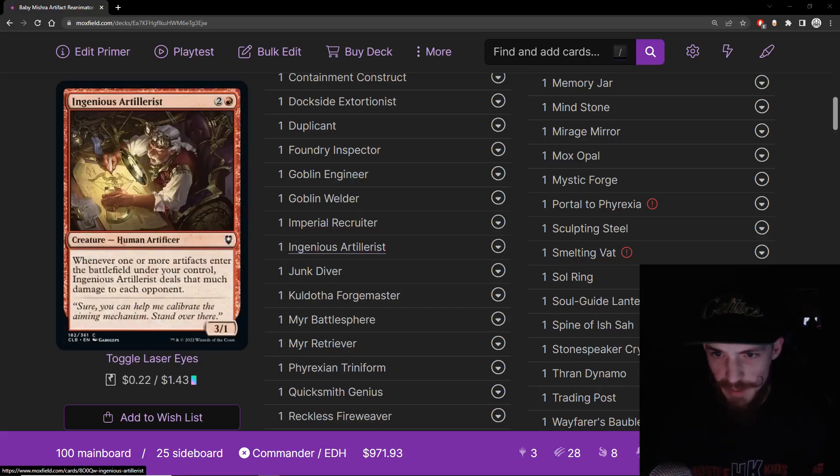Next is a card people forgot about from Commander Legends: Battle for Baldur's Gate — Ingenious Artillerist. Two and a red for a 3/1 human artificer. Whenever one or more artifacts enter the battlefield under your control, it deals that much damage to each opponent. This will sometimes absolutely nuke our opponents with certain cards. Our main game plan is getting value and beating in with giant artifact creatures, but Ingenious Artillerist and Reckless Fireweaver give us extra reach if opponents have blockers or can prevent combat damage, letting us go over the top and close games out.